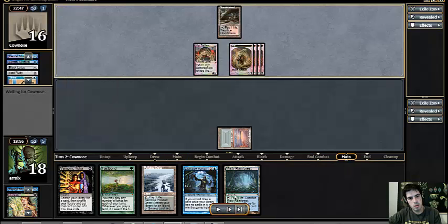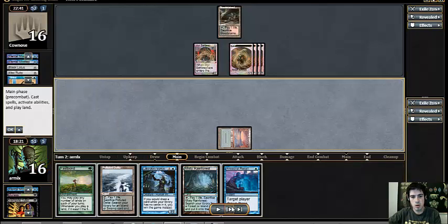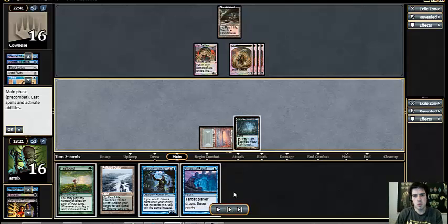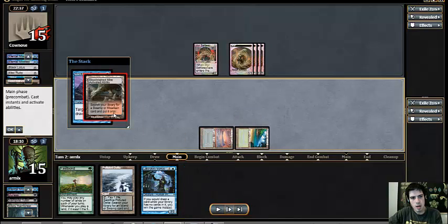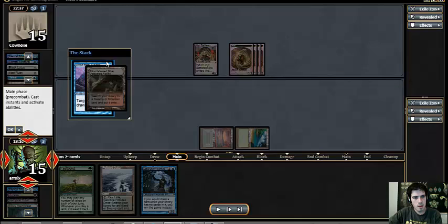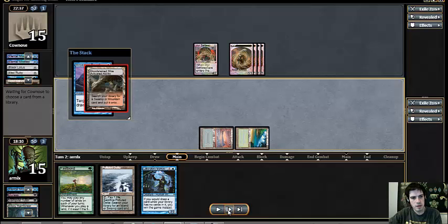There's a Tinker. We Vampiric Tutor and draw the Recall because we're trying to draw into the most possible ways to kill him, and we won't have life for Necro or mana for anything else. I opt to Recall before Fastbonding. Thinking about whether there's a specific reason not to play Fastbond this turn — my thought was I'm going to get to use my land drop next turn anyway. Also, four plus four plus four equals twelve, leaving me at three life, which means I could cast Doomsday, but the Delta fetch would leave me at one life, so I couldn't cast it there.